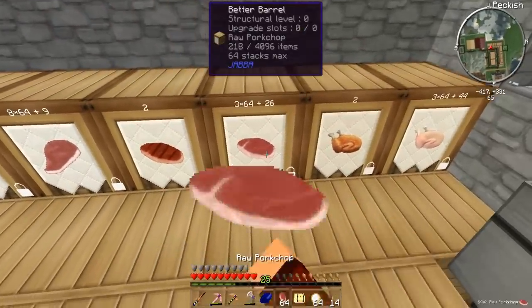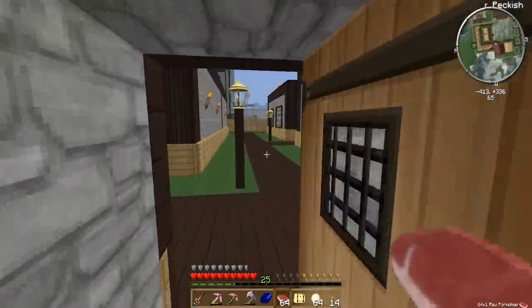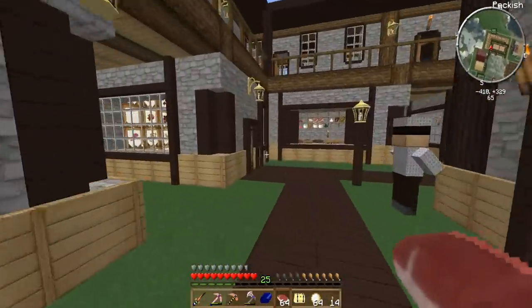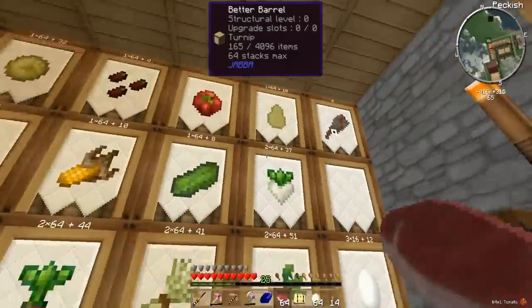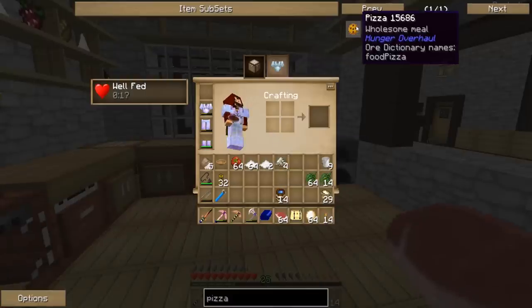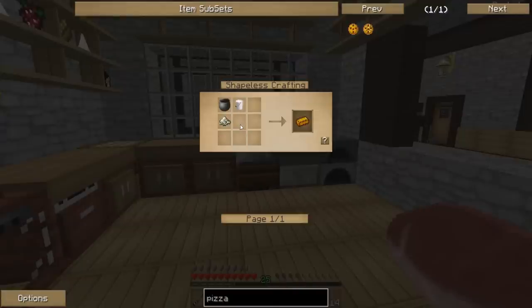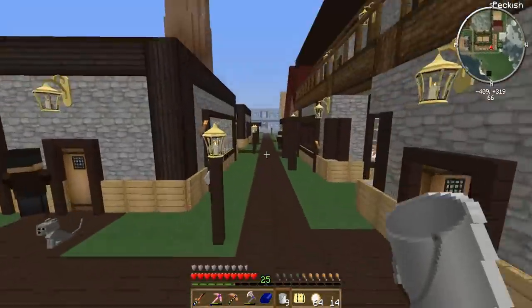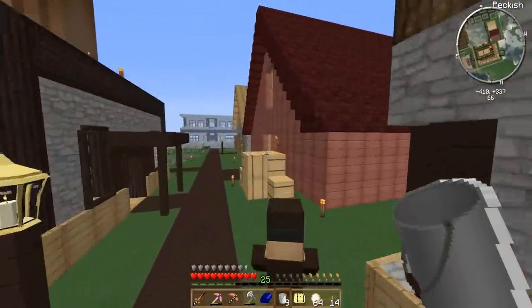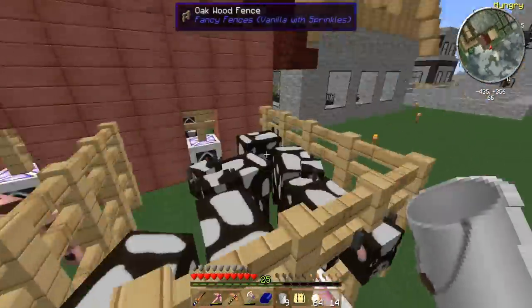Raw pork, just one stack — there we go. We've got that, and we'll grab some tomatoes, but we're gonna have to make some butter. Let's see what we need for that. Tomatoes right up here, perfect. We need butter — that butter seems more difficult. We need milk and salt. We're gonna have to basically do the same process again. Let's go milk some cows real quick — we have our spare cows back here in this noisy area.